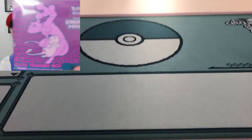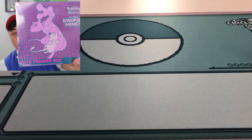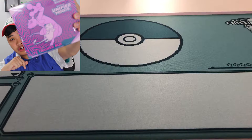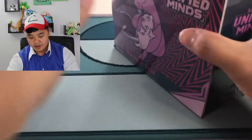Oh my god, boys and girls, look what we got — Pokemon Unified Minds, the brand new set, Elite Trainer Box. Today is 7.29. We got it a week early because our local card shop hosted a pre-release event and they're releasing this stuff early. So here we go.